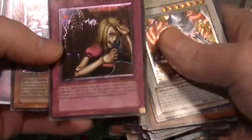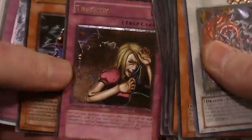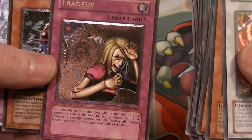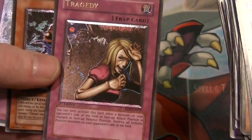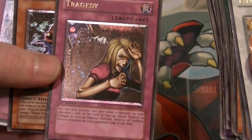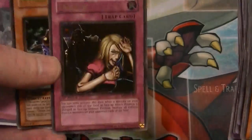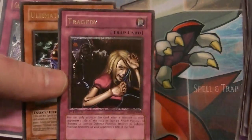Tragedy — that one's actually pretty good. You can activate this when a monster on your opponent's side of the field in face-up attack position changes to face-up defense position, and then destroy all defense position monsters they control. So Tragedy is a good card you could side in against Burning Abyss.